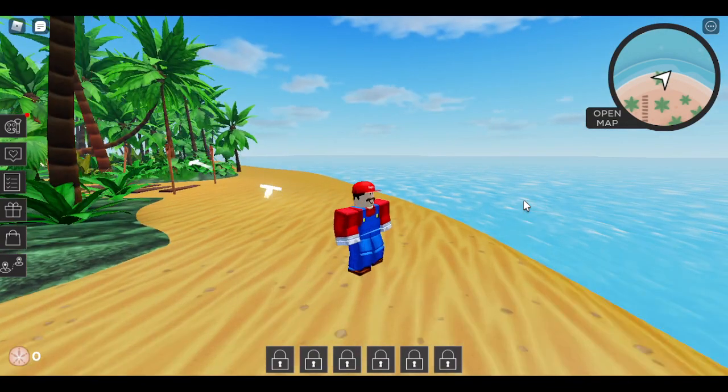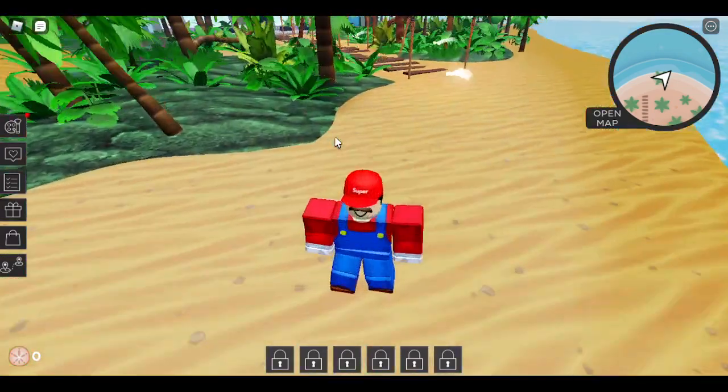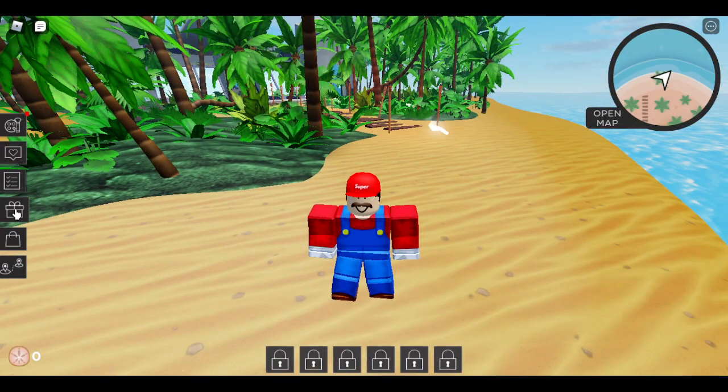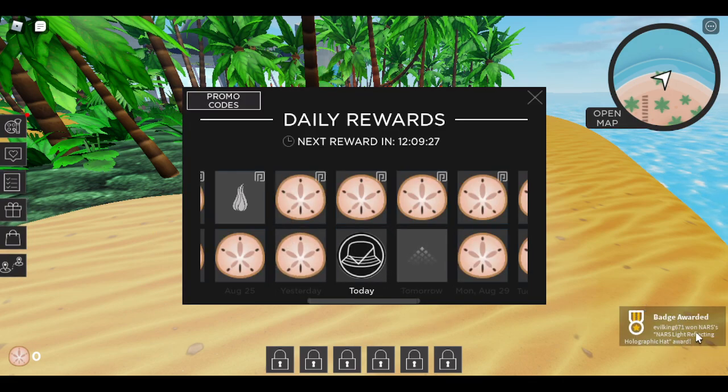Hello everyone, welcome back to a new video. Today I'm going to show you how to get a new free item inside the NARS Color Quest. What you're going to do is you're going to head over to the sidebar, click on the gifts, click on today, and there you go, the NARS Light Reflecting Holographic Hat.